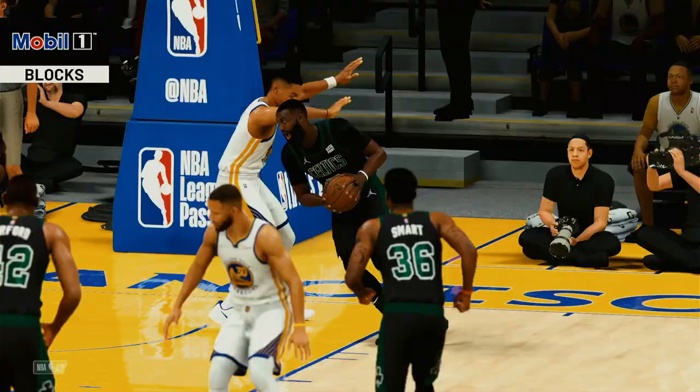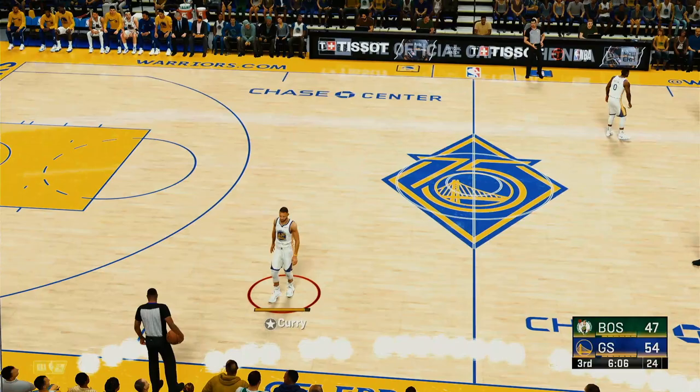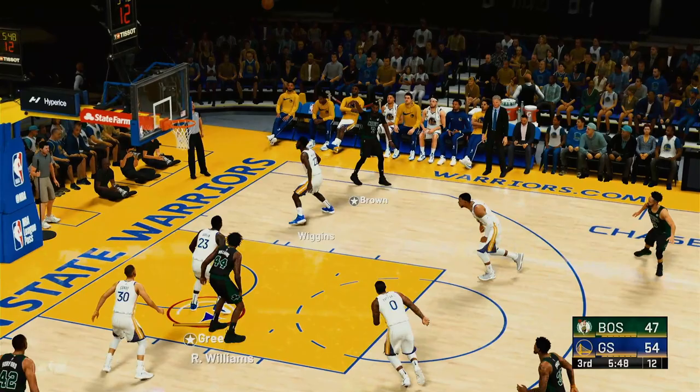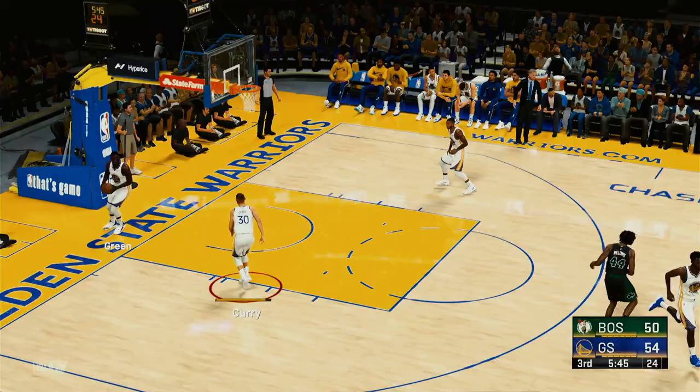Strong defensive performance highlighted by a mobile one block — quick rejection, fundamental defense. Quarter substitutions for Golden State and Derek White checked in for the Celtics. Green brings it up for the Warriors. Their defense has allowed just six points in the second half. Boston has taken 15 shots outside the arc — six of 15. To the inside, the kick out to Brown — good basket, great play by Williams to set it up.